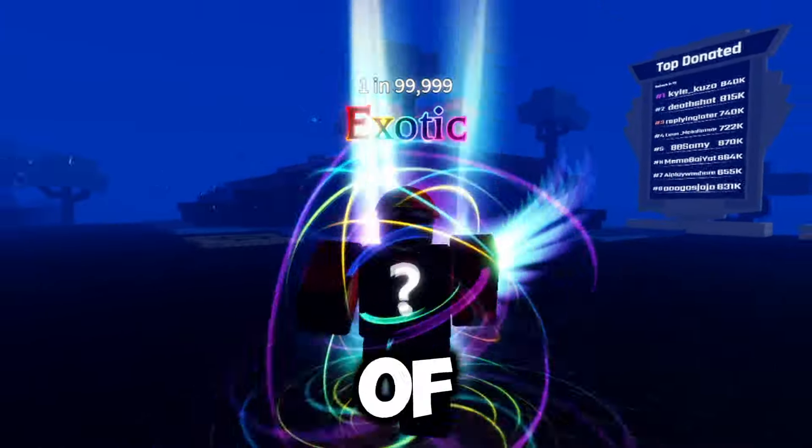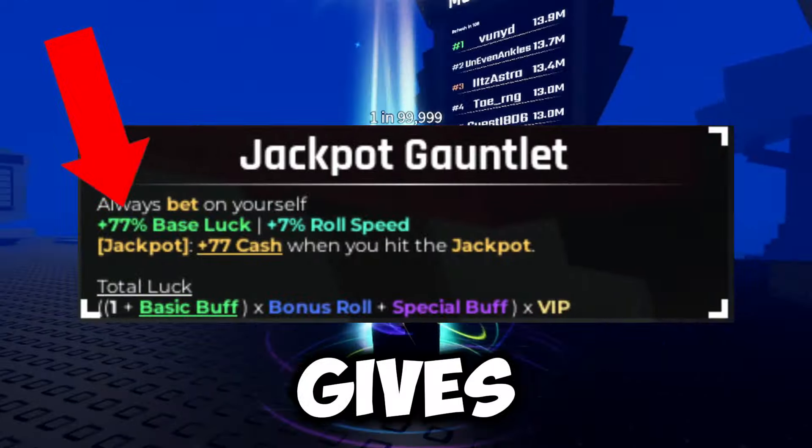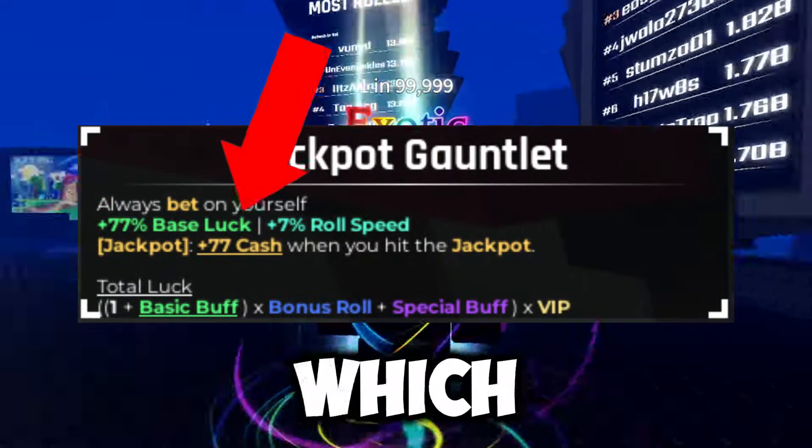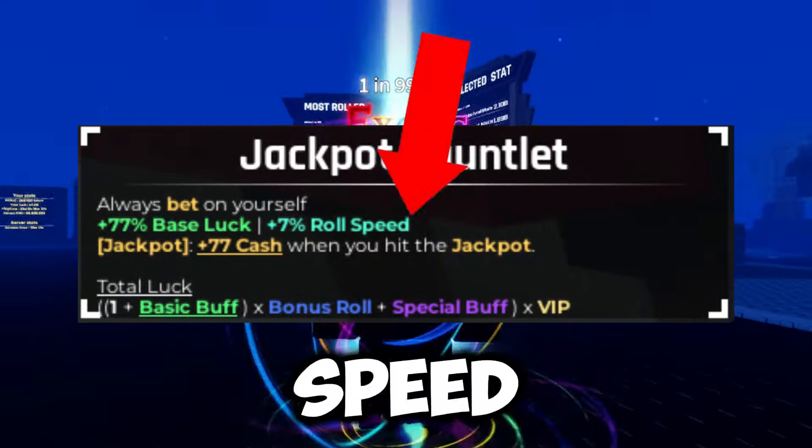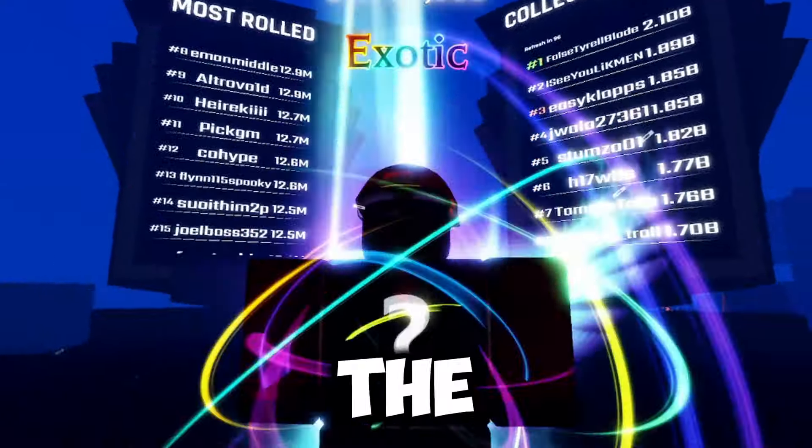First, let's look at all of the gauntlets and what they do. We can see the Jackpot gives you 77% extra luck, which is the lowest out of the three, but it gives you additional speed and cash. So if you are looking to get onto the leaderboard for the most rolls in Souls RNG or get extra cash, this is the gauntlet for you.